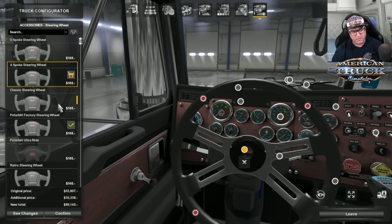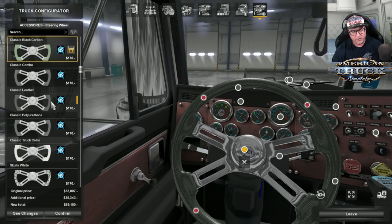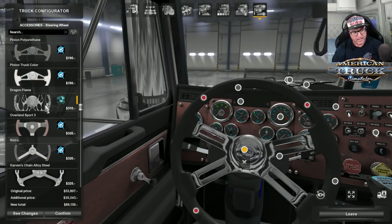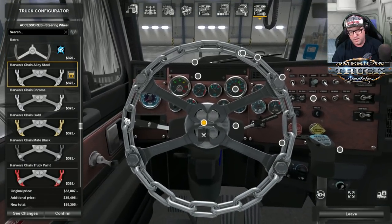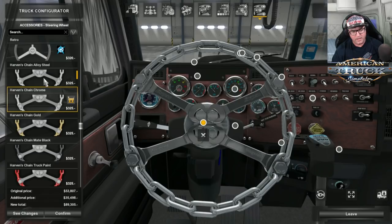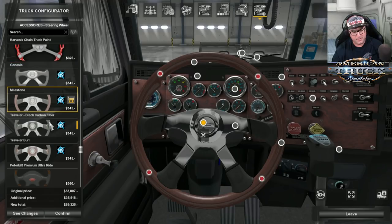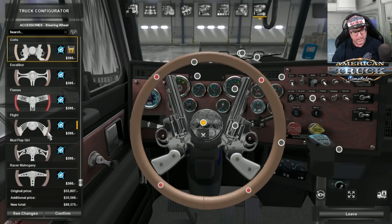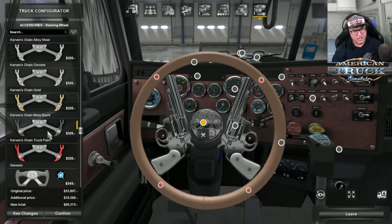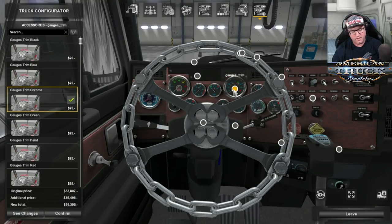There are heaps of different steering wheels to choose from. I'm going to choose that one — I think they're really cool. There's your gauges as we've seen, the air cleaner, the accessory on the bonnet, the bug catcher, hood trim already selected, the mirror on the front, and the dash panel — you can choose different wood styles, painting and accessories. I'll just choose that one there.